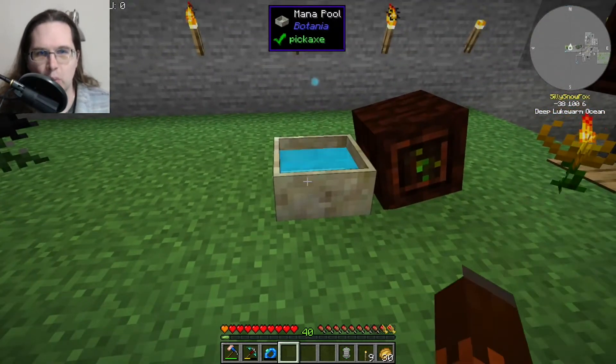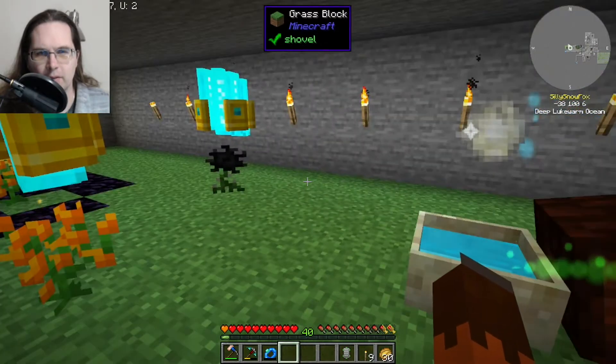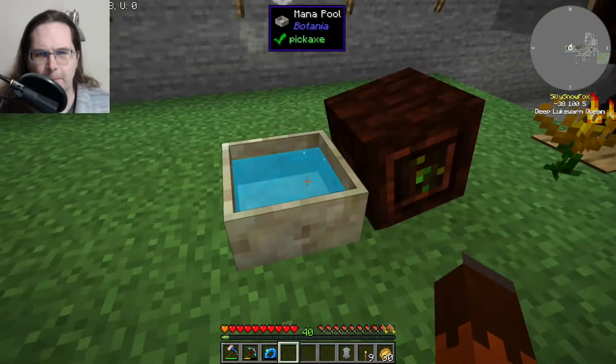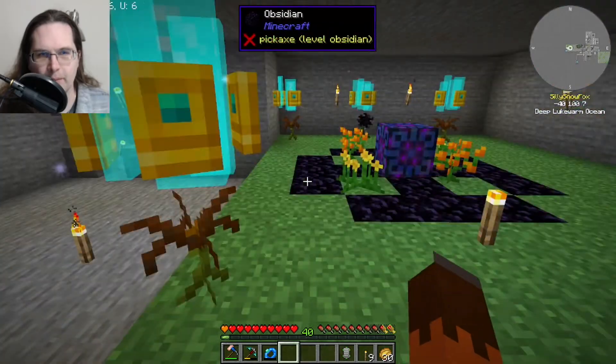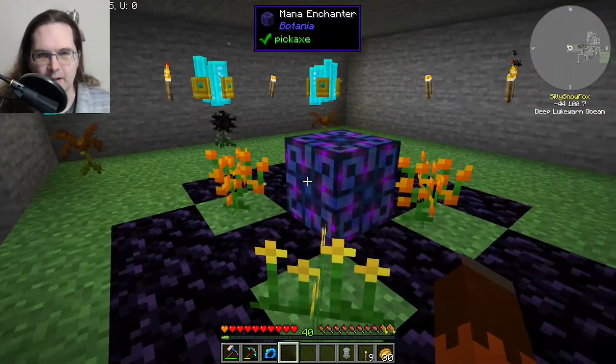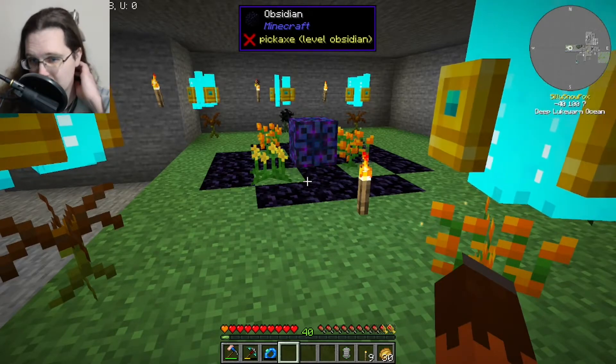We have the mana pool there so I'll put the spark on it. I need another spark to be able to do anything with it. Anyway, the mana enchanter is set up and this will be handy for more than a few things going forward, specifically with blood magic.